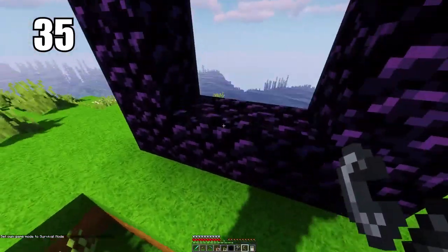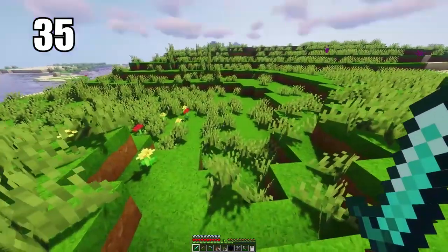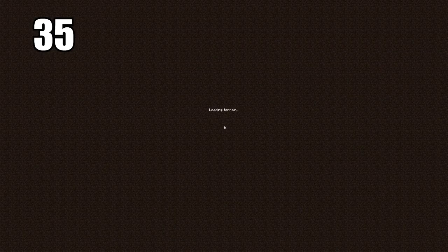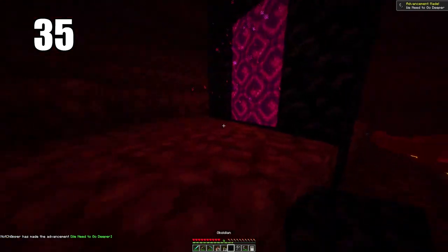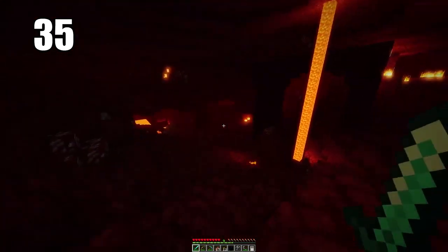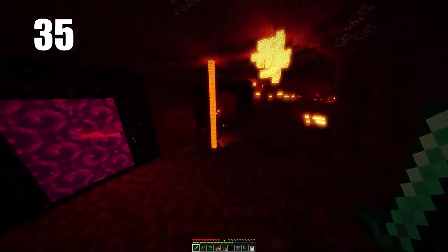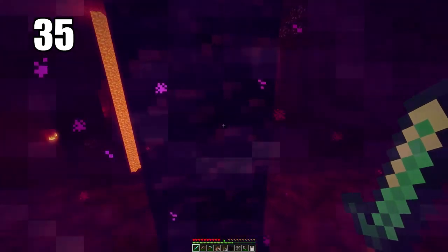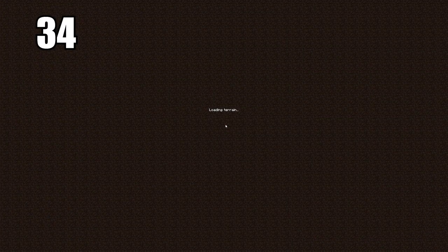Tip number 35 is keeping your nether portal safe. It doesn't really matter where you put it in the overworld. What's important is protecting it on the other side when you get to the nether, because it can spawn essentially anywhere there and you might come out in danger from a ghast. I recommend building a turtle shell defense around your portal, because that's your only ticket home. You can also build the corners of the portal out of cobblestone to save obsidian if you need to make a secondary portal.